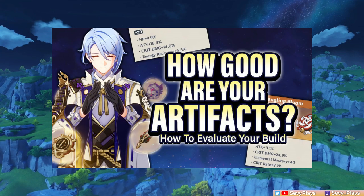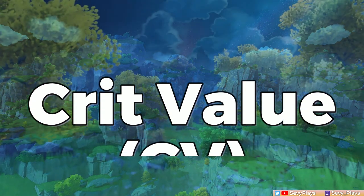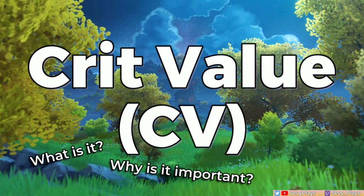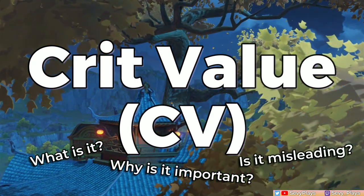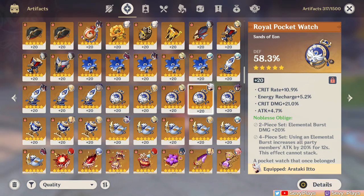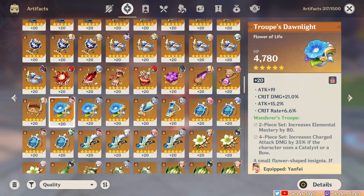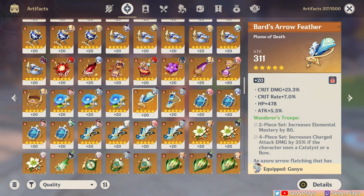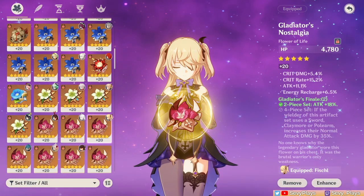Hey everyone, it's CV. As a follow-up to my substat counting video, I'm now going into the discussion of crit value, or CV — what it is, why it's important, but also why using it as your ultimate standard for evaluating artifacts or artifact worth can be misleading. Because of how much it's hyped, some may have a skewed perception of CV being the be-all-end-all of artifact quality, thereby leading to neglecting other important substats as well. So I want to reframe how to view CV and create well-rounded builds overall.